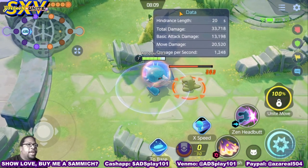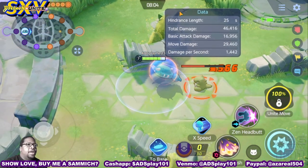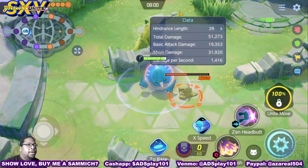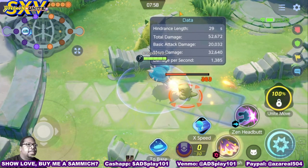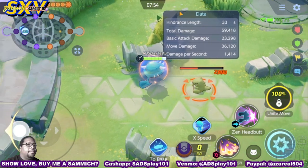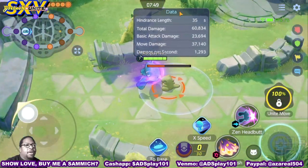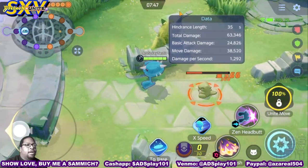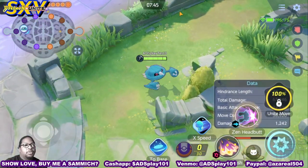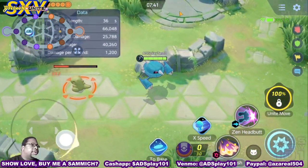I have the cooldowns off, that's why I look a bit crazy. But when it ends, he gets a basic attack that attacks in a cone. Then Headbutt fires a Psychic Wave out and throws opponents in the air — and this does go over walls, so you can possibly steal Rayquaza with it.